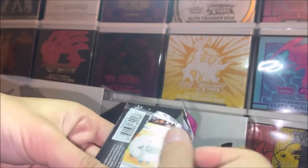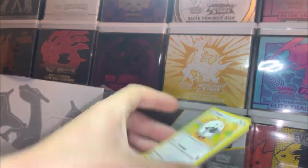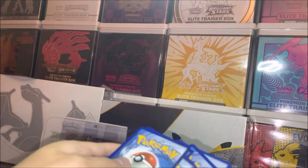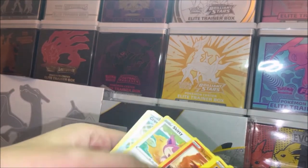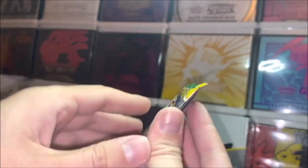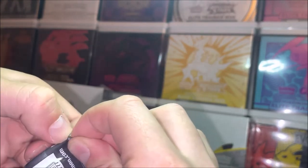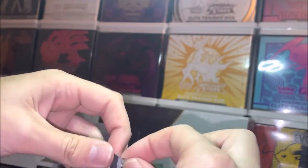Okay, we got a Fusion Strike pack coming up — guess the energy. Code card? Just kidding. I think it's not going to be anything because it was a white code. But we can't end it like this — we started with Evolving Skies, let's end it with Evolving Skies. It's an Umbreon pack art in our special little box, so we've got to get the Umbreon pulls!